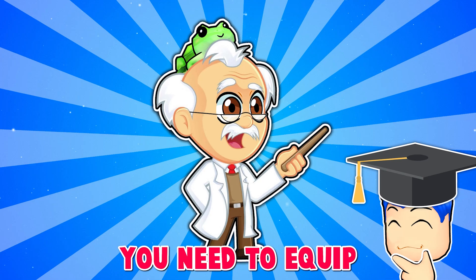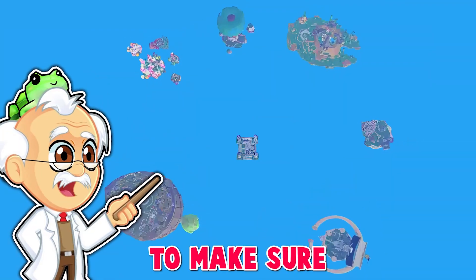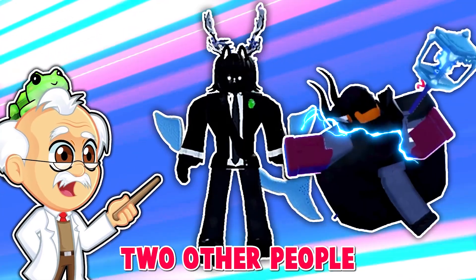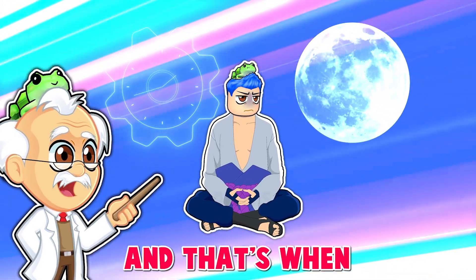Let me make it a little bit more clear. The stuff that you're gonna need: A, you need to equip the race that you want to V4. B, you need to make sure that you have V3 on that race. C, you need to make sure that you are in the third sea on top of the great tree. D, you need to have two other people with two other different races that are V4. And then you wait for full moon — that's when you do the trial.